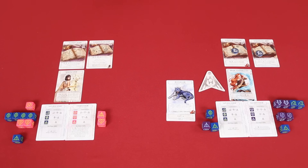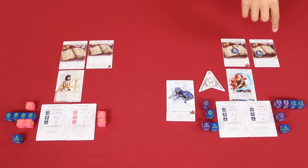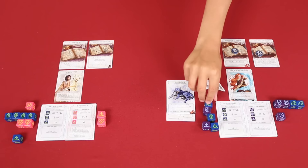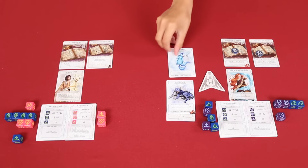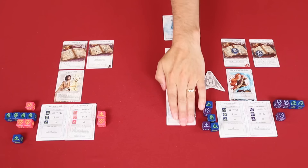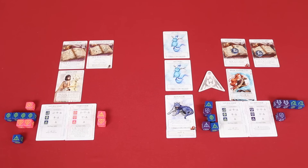Luke is going to summon a Mist Spirit, costing a mask-face die. He can summon another by spending one basic, which he does. That always seems like a good idea — if you can throw in that extra one, why not? So now Luke has three units and I have none.